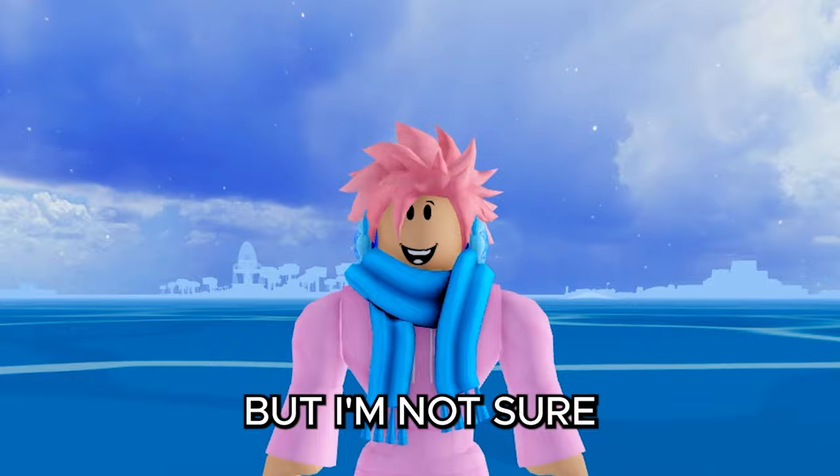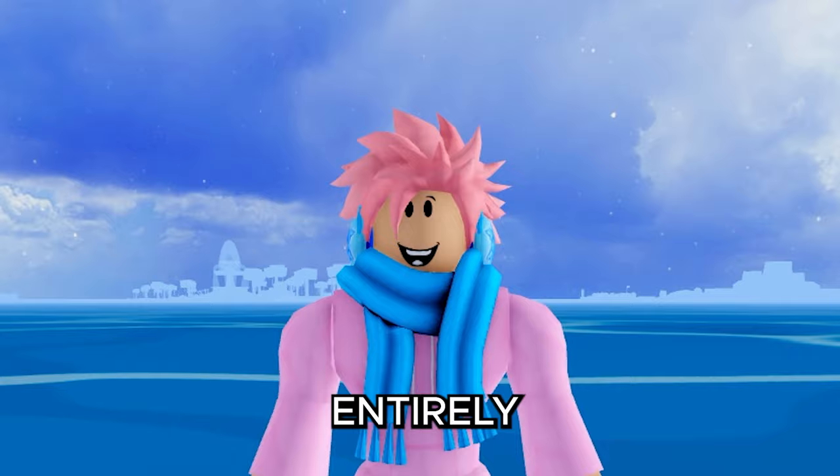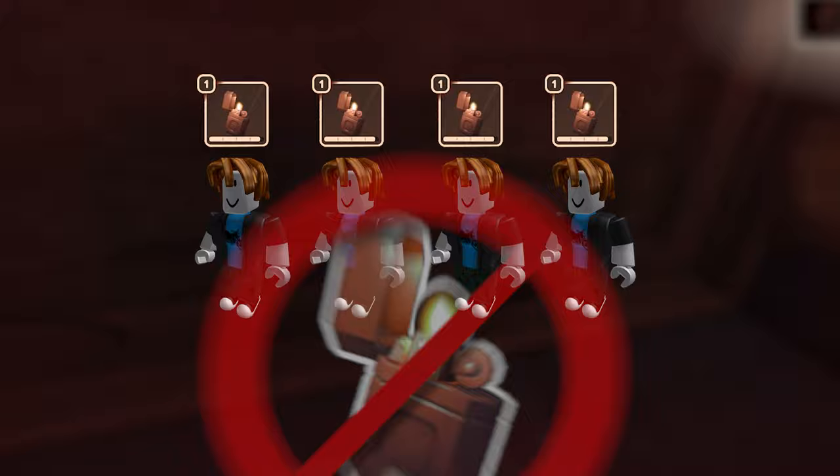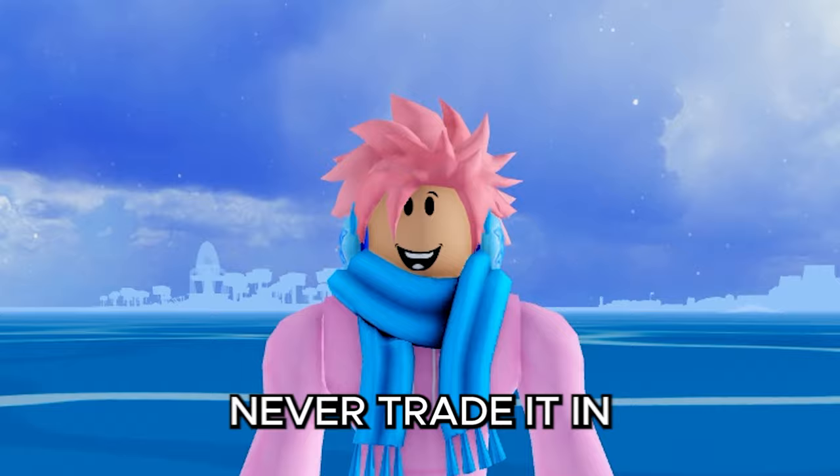If you attempt to swap your lighter for one with less fuel, the game will stop you. It's recommended to only use the lighter in dark rooms, like the flashlight, because it reduces the chance of the screech monster spawning, though it does not entirely prevent it. If all players have a lighter with more than 50% fuel, lighters will stop spawning; and if anyone has found a flashlight, lighters stop spawning entirely — so the flashlight is the better choice.